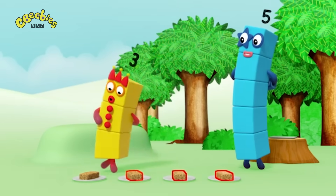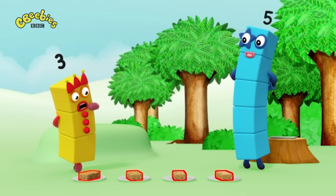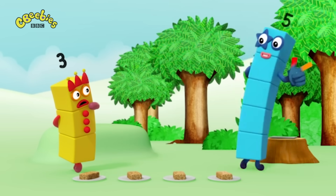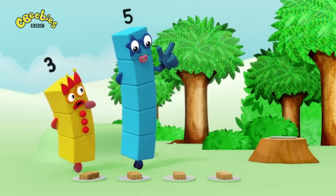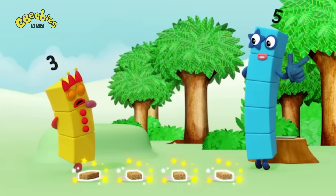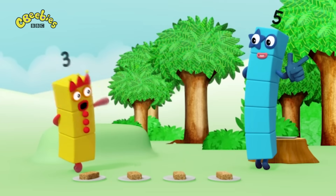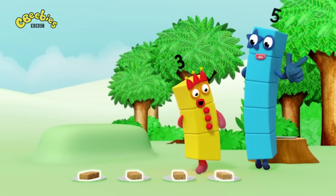Four, three, two, one! Wait! One? That's not right. Rule two: say the numbers in the right order. If you don't say them in the right order — one, two, three, four — you won't know how many there are. One, two, three, four.